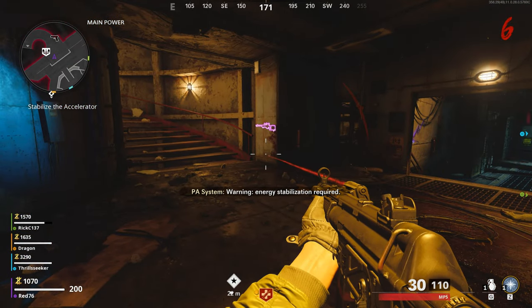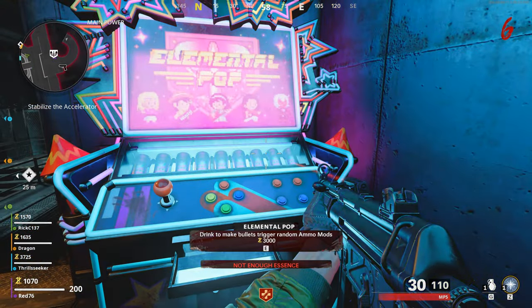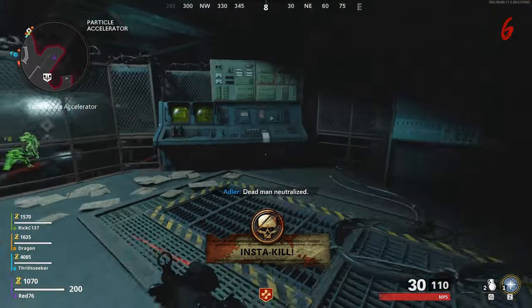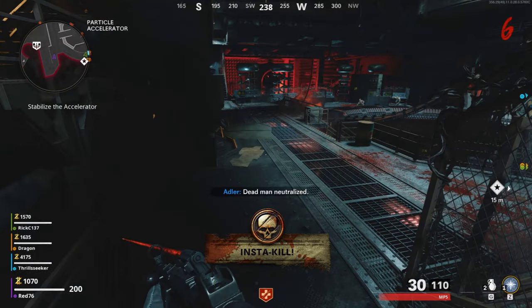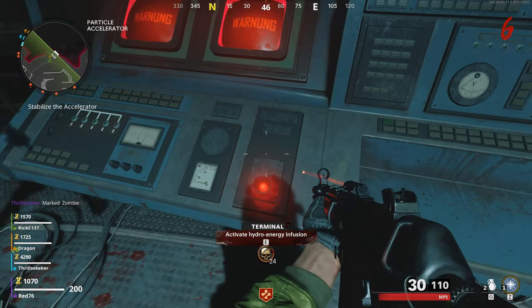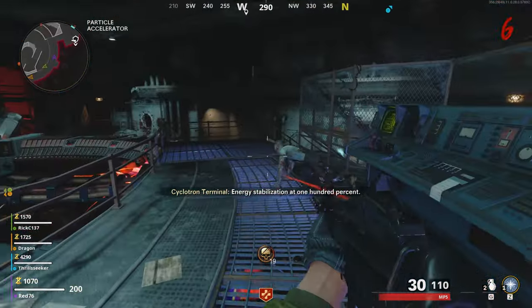Now there was another button that I was supposed to press after this power button. There are two buttons, and they're down in the main part here. In this room, the other button is right about there — that button is on the other side of the room and it's the cyclotron resonator. Somebody else already pushed it; I didn't know that, and that's one of the buttons you need to push. The other one is over here on this side — this one's called the hydro energy infusion button. Dragon's waiting on me. Now both buttons in the particle accelerator room are active.